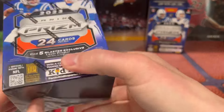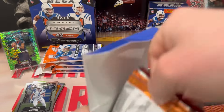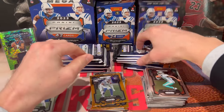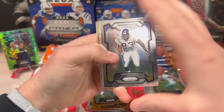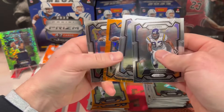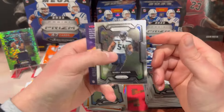Let's see what this second blaster can do. First pack — John Randall, Scooby Rowski, Kirk Cousins on the laser, and Darren Waller in the back. Let's get something good — blasters gotta show up here. We got Renfrow, David Montgomery, Jack Campbell on the laser — I think that's my second one of those. Bobby Wagner as well.